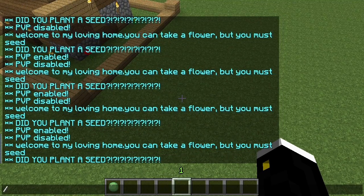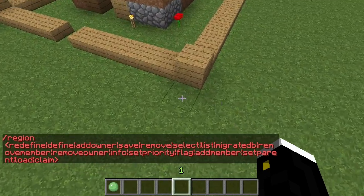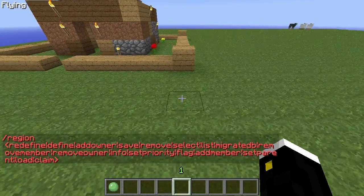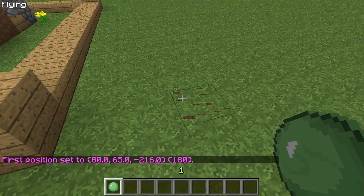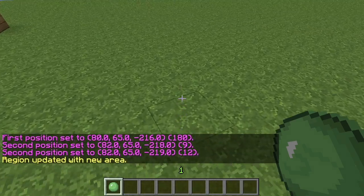But if you do slash region, there's a whole bunch of commands you can do — select a region, list regions, redefine, and more. Let's say we want to redefine the region — we can do slash region redefine house O to update the selection.